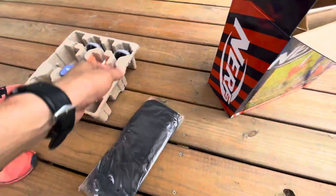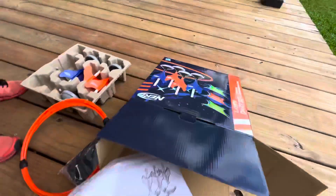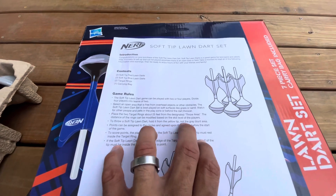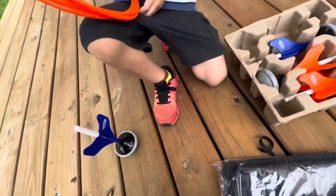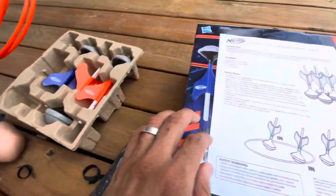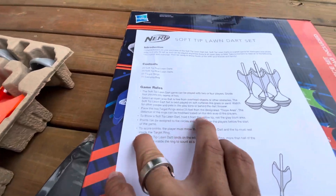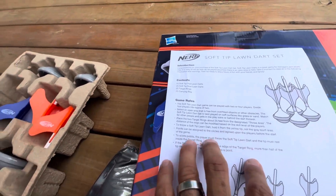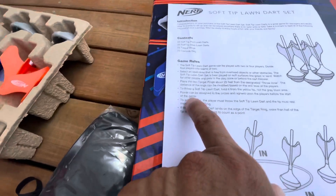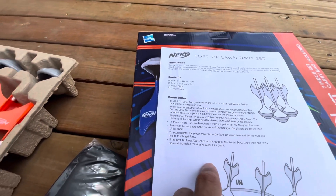This is the carrying bag and these here are the ring sets. Let's see how to play this thing. It says to throw a soft tip dart you have to hold it from the yellow tip, not the gray blunt area — you hold it from the yellow tip. They're actually white but that's fine.